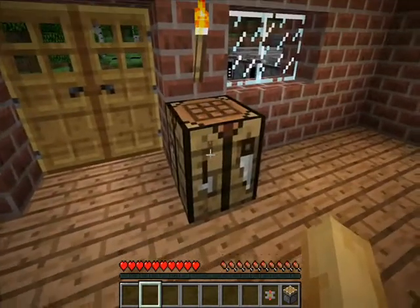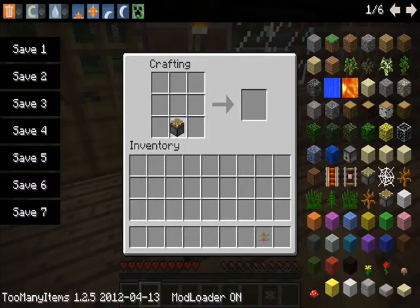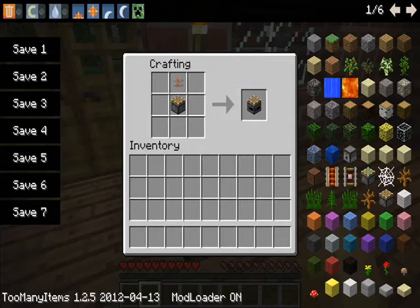It's quite a simple concept — it was inspired by the Mo Pistons mod. This mod, Magnet Pistons, is made by Gaga654, and it's a very simple concept. All you do is put a piston in the crafting table with a magnet on top and boom, you get your piston out.